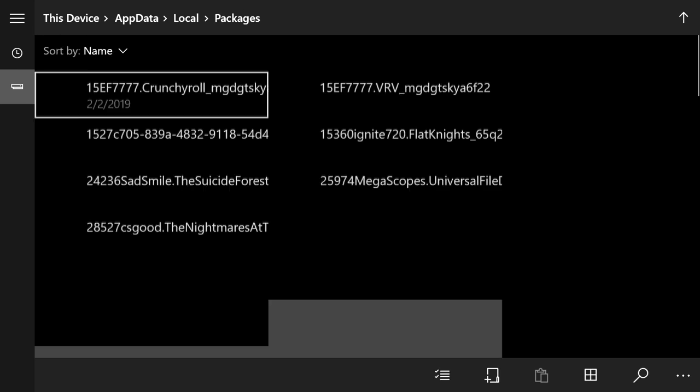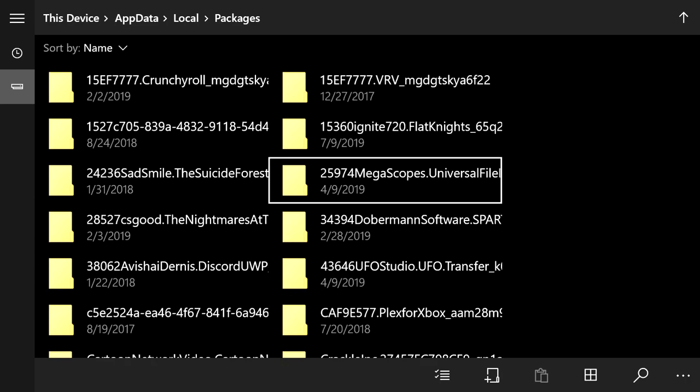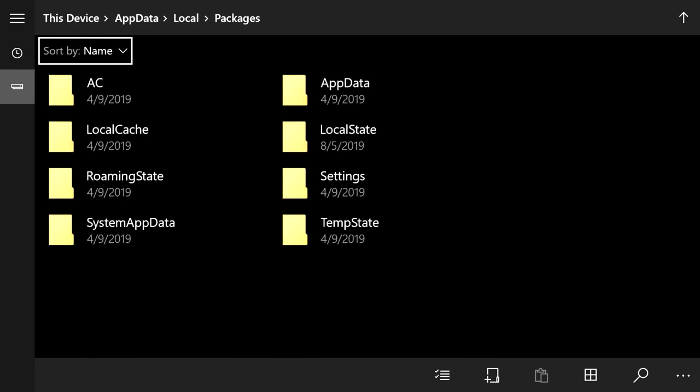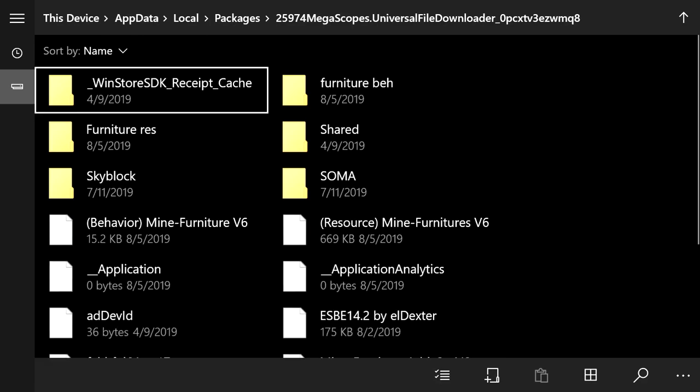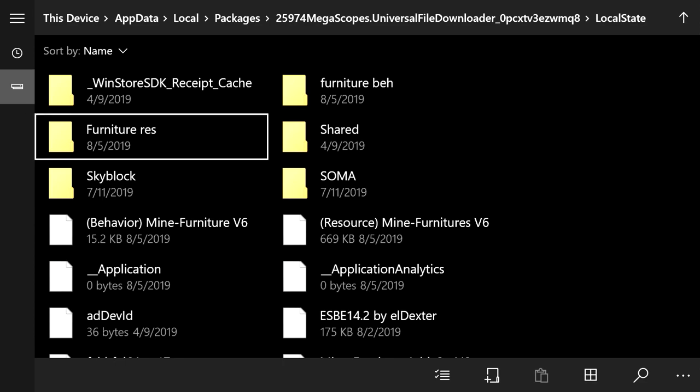Press the rectangle that says Open in File Explorer — this gives you access to an area in File Explorer that you normally cannot access. Once it loads, click on Packages at the top and find the Megascopes Universal file — it has a bunch of random numbers at the beginning. Hover over it and press A, click Local States, and you'll see the furniture res and furniture beh folders.